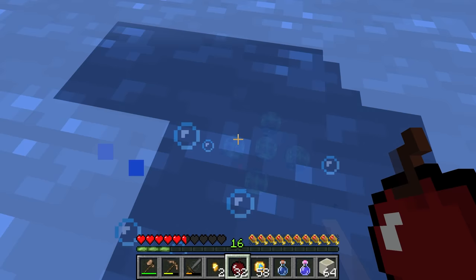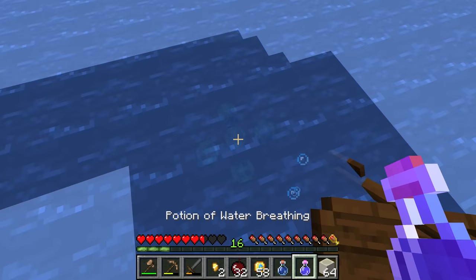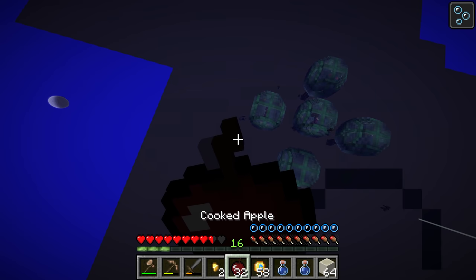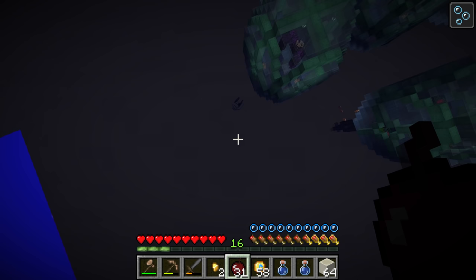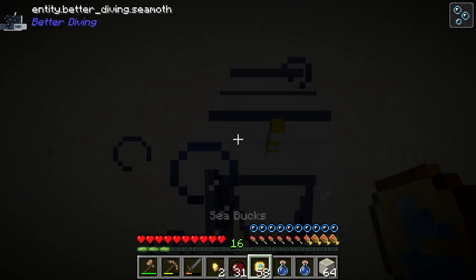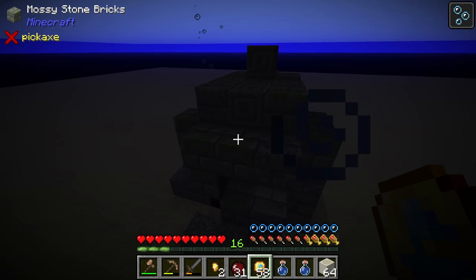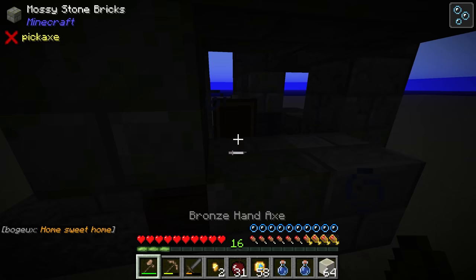We haven't quite succeeded in escaping yet because we still have to go down and get the Seamoth. I'm going to consume this other water breathing potion and swim down to get it back. There's also something over there — looks like a little hut. We'll drop down, grab the Seamoth, and then head over in that direction to see what's there.